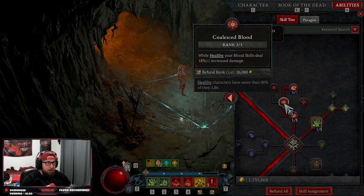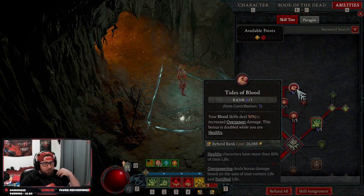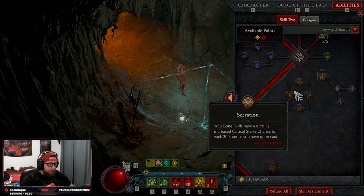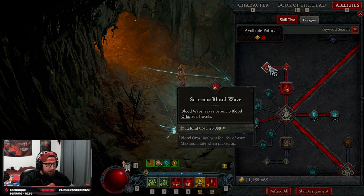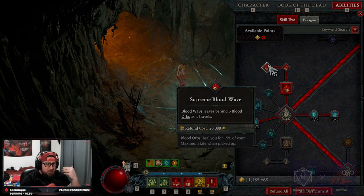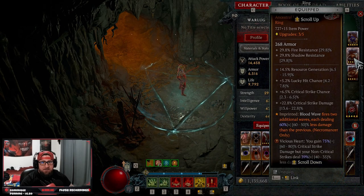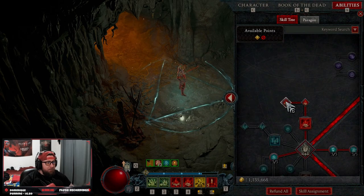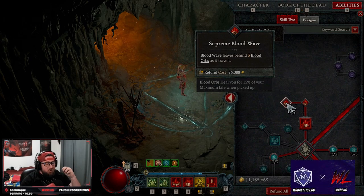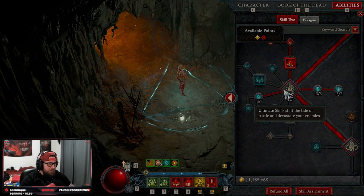Into our blood skills we're taking one point into gruesome mending, three points into coalesced blood — while we're healthy we deal more damage — and then ties of blood maxed out for 30% overpower damage while healthy, which should always be the case, giving us double damage. We come down to our ultimate skills: we're taking blood wave. The reason this build is so good with blood orbs is because blood wave gives us three blood orbs as it travels. With our gear piece, blood wave fires two additional waves — so that's three waves each dropping three blood orbs, giving us nine orbs for a huge damage and HP boost.